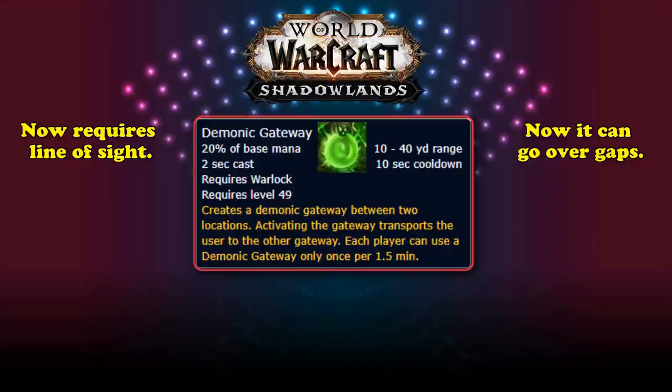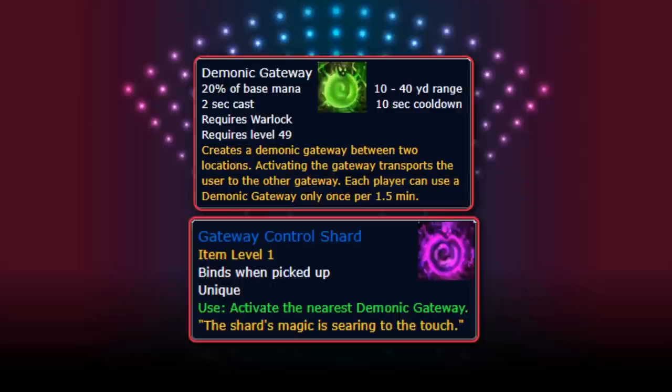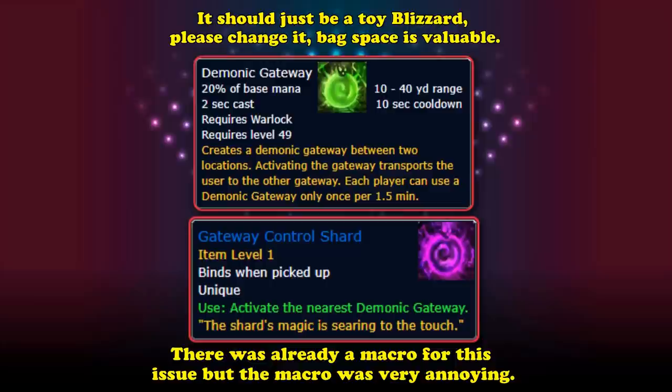The other change is an item called the Gateway Control Shard, purchasable for 100 gold, which can be placed in your bags, bars, and macros — allowing you to set a hotkey to activate the closest Demonic Gateway in range. This fixes an old issue many raiders had of trying to click on the portal while everyone in the entire raid was stacking on top of it.